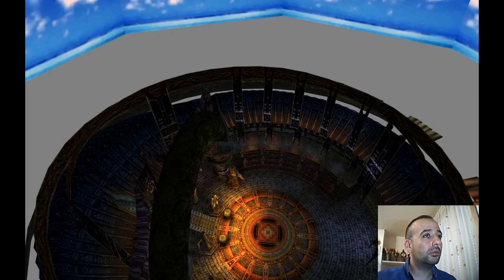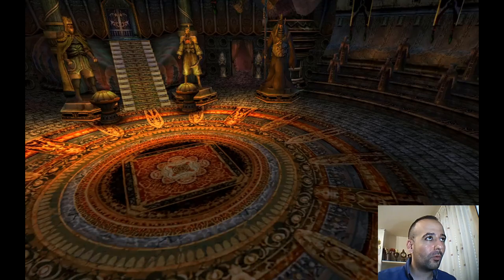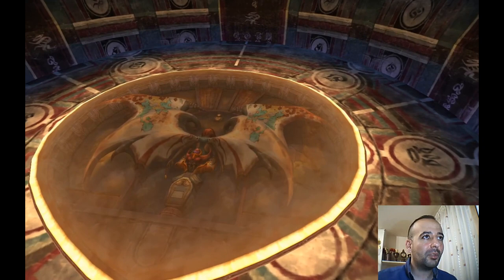Maybe we can see it from down there somehow. They made the skybox only for these windows, which you can hardly see from down there. So this is where Yuna passed the test and became a summoner.